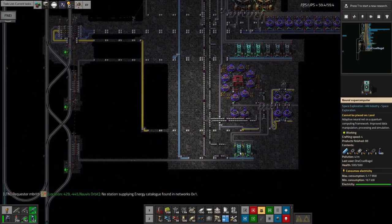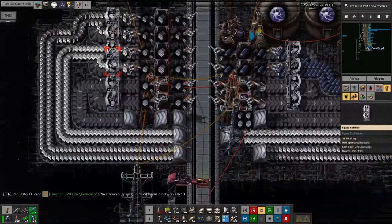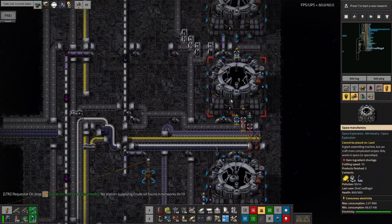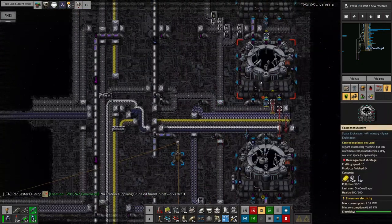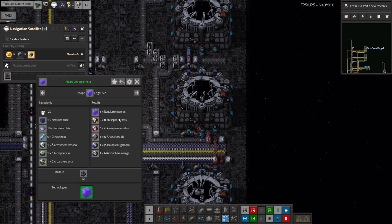So that's Arcospheres and deep space science 3 catalogues. I've set up the inserters to unload the DS3 catalogues when enough are made, and programmed the different bits and pieces around here to make the deep space science pack threes. However, this also requires Naquium tesseracts, which I haven't started making yet. Naquium tesseracts are ludicrously expensive. They take in three Arcospheres and give back three — so they don't consume the Arcospheres, just borrow and churn them — but they also require enormous quantities of Naquium.